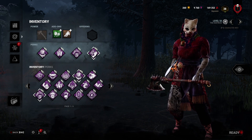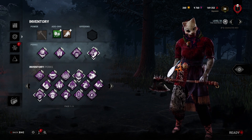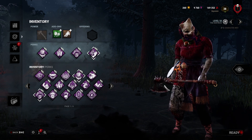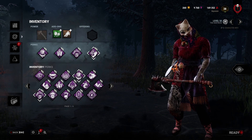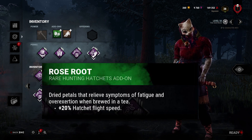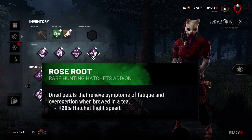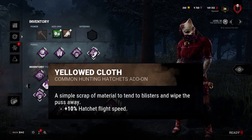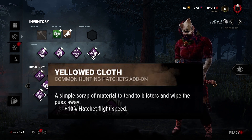Since I've taken a break making these, they went and updated Huntress' add-ons. The most interesting ones they've added are the ones that increase her fling speed. The green rare version, the Rose Root, increases fling speed by 20%. The brown common version increases it by 10%. So if you stack them, that's an overall 30% increase.